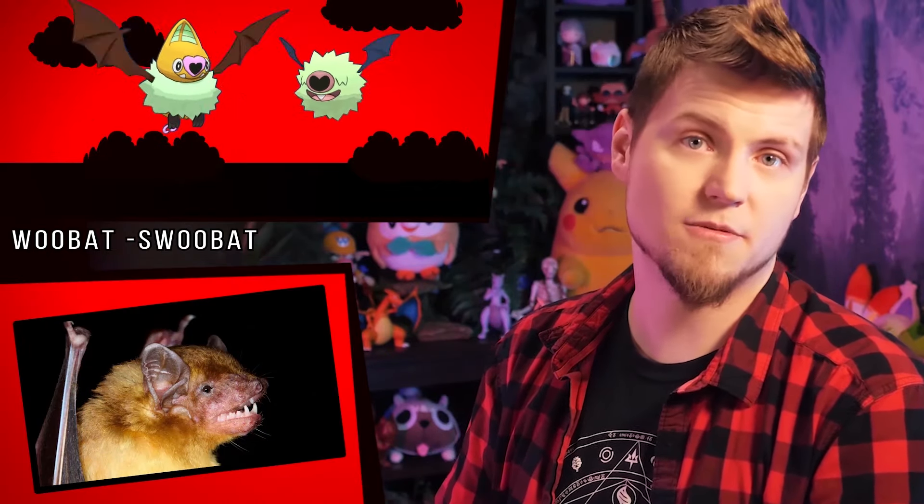Woobat and Swoobat are just straight up the color of those glow-in-the-dark stars now. Speaking of which, did you know that on noggin.net you can get yourself a glow-in-the-dark Pokémon alchemy circle design on a shirt? Check it out with the link in the description. But back to Swoobat — it's yellow now, like fluffy yellow-bellied bats.